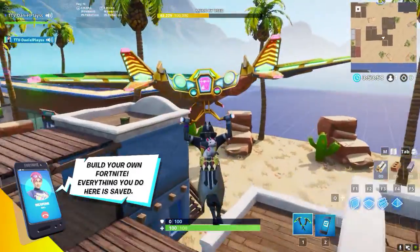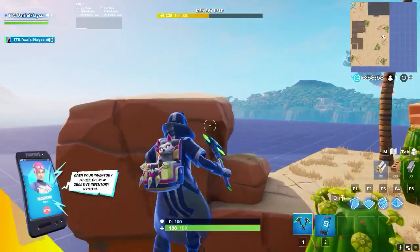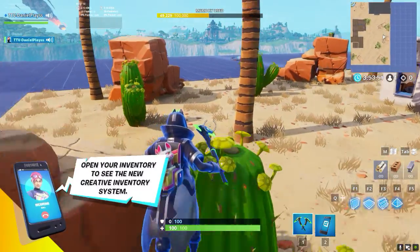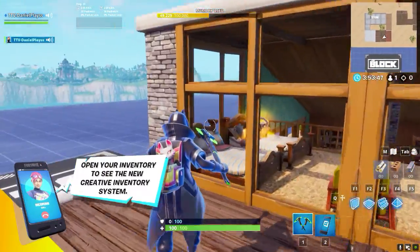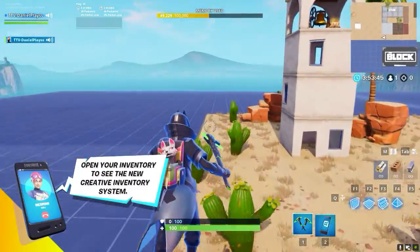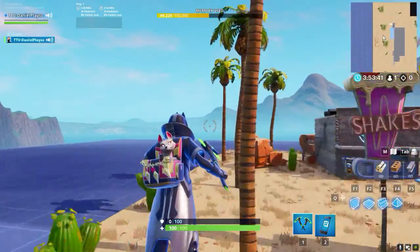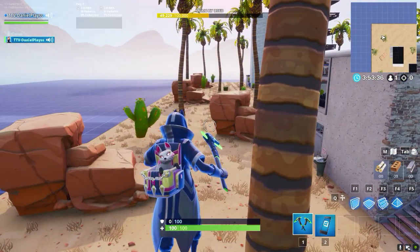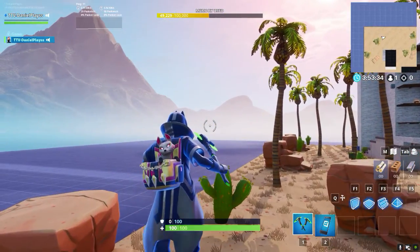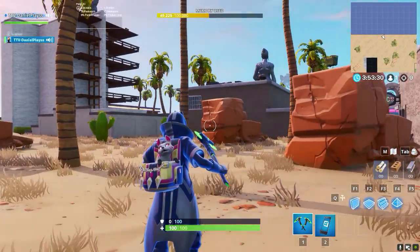I'm just going to go onto this and I'll show you. This is all the other ones - we've got a bunch of palm trees, we've got all these sand fingers and cactus as well. I've just got an unboxing area, this is just in case I'm 1v1 on this island with my friends. You can see a bunch of palm trees and all the cactus and all that. This is in case this one gets featured, hopefully this one gets featured.